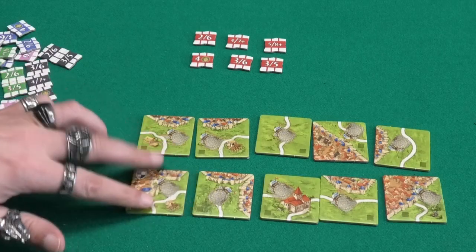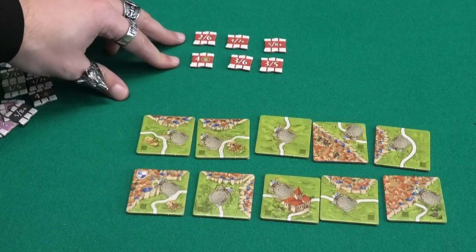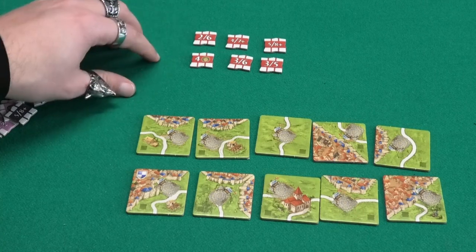In this expansion there are 10 bookmaker tiles. They have the bookmaker area on them and each player will get 6 betting tiles in their color. These are all the same for all players and you will keep them secret from the other players so they don't know what you are betting.